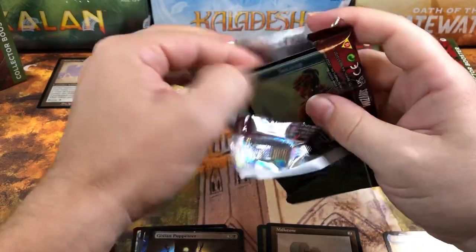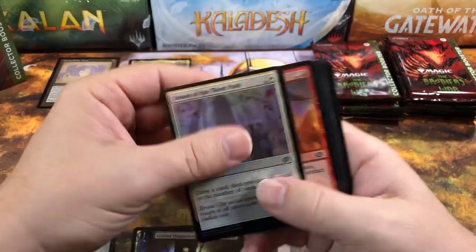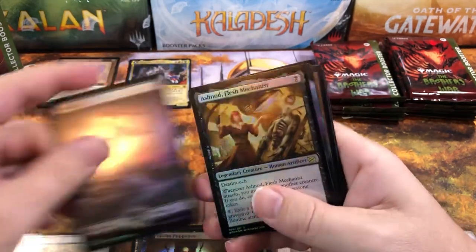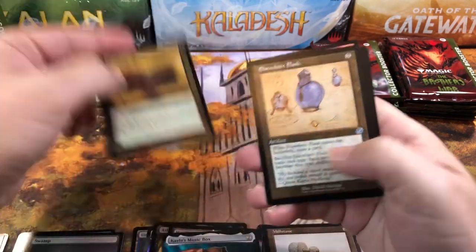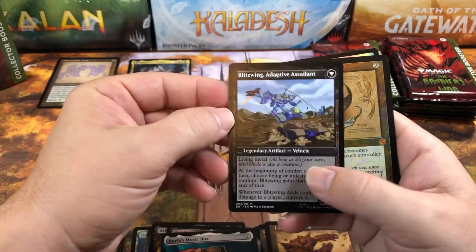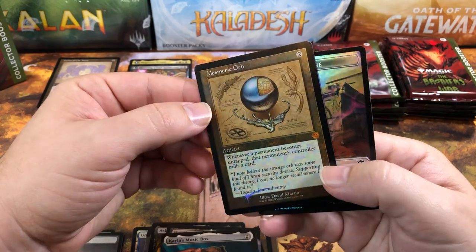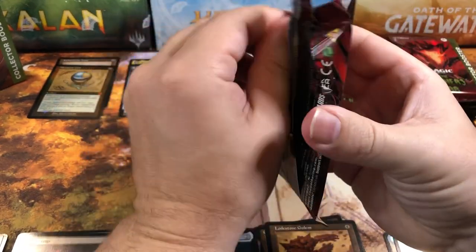I'm not sure the Transformers should have all been mythics seeing how there's one in every single collector's pack — that's not really mythical, is it? Pack two: Ash Nod, Hostile Negotiations, Kayla's Music Box, Jaylem Tome, Elsewhere Flask, Lodestone Golem for a rare, Blitzwing Cruel Tormentor — I saw the foil and got excited — Blitzwing on the back, and Mesmeric Orb for a foil retro sketch. Not bad, and a Power Stone Soldier token.